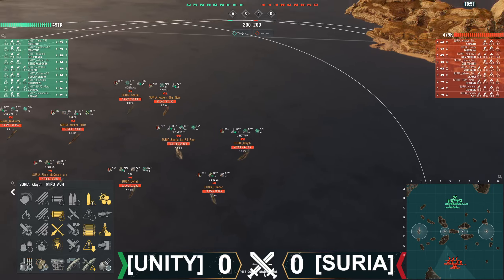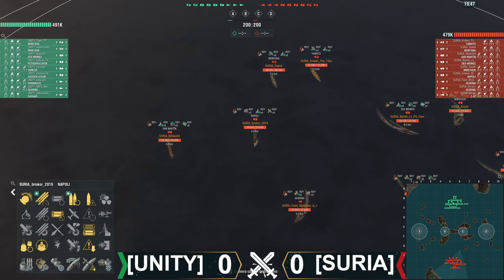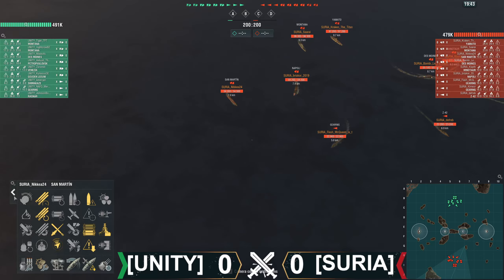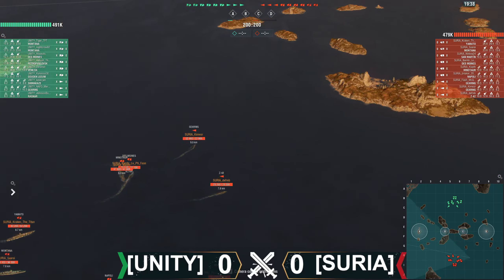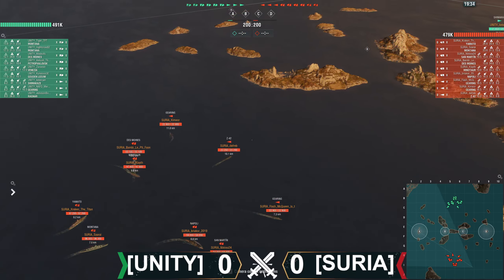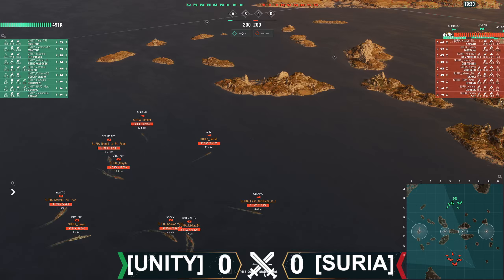A couple of things — first off, this is a Minotaur, not a Mimotaur. A couple of interesting things here: San Martin, the first time I've seen one of these. Interesting choice. Z42 I really like for this map because you can sit it here to try to defend BC from an early push. We'll see how that goes — no guarantee it does the trick.